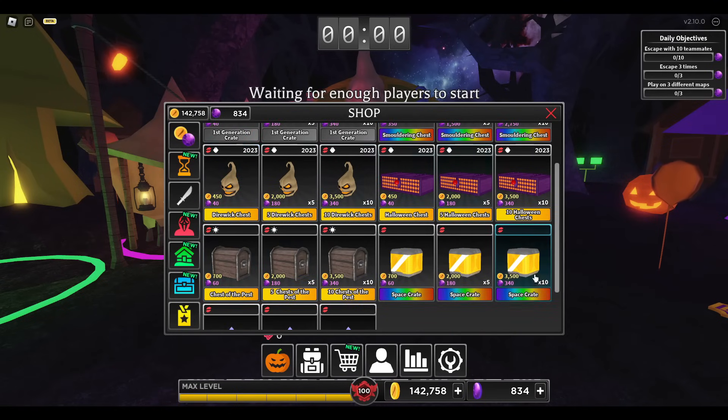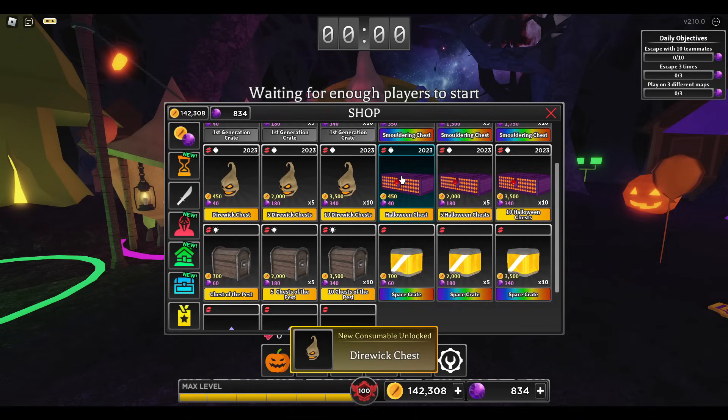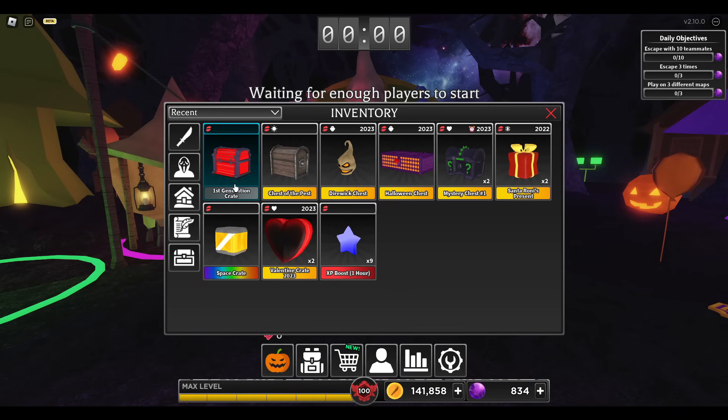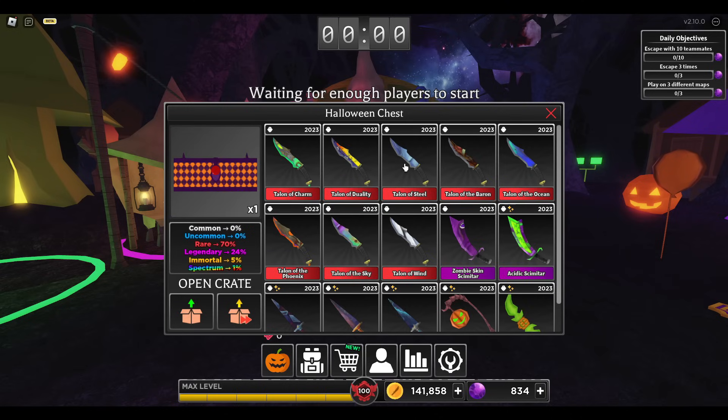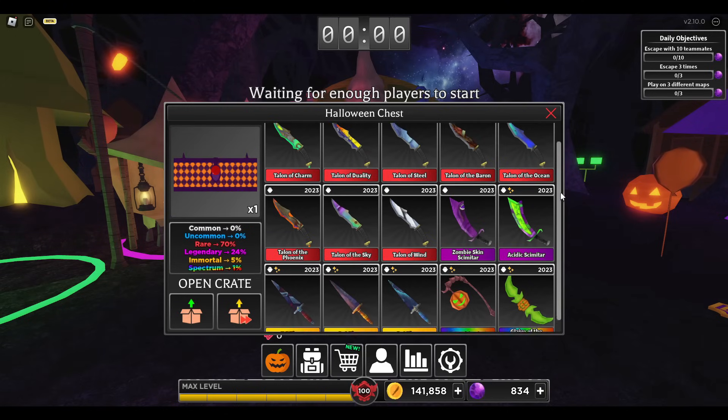Now, let's take a look. Yes, here they are. So we have the Direwick Chest — we'll buy one. We'll also buy one Halloween Chest. Let me show you guys what these crates have. For the Direwick Chest, we have these weapons — 10 weapons here, pretty cool, pretty neat. And for the Halloween Chest, we have a whole bunch of weapons here as well, and we can also see the one from the leak that we saw. So it was true.